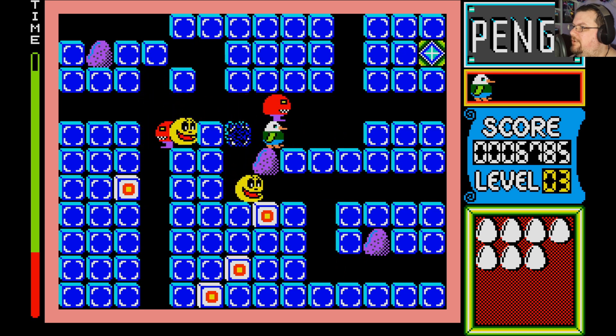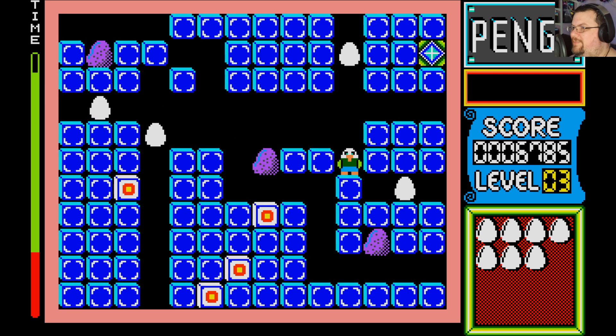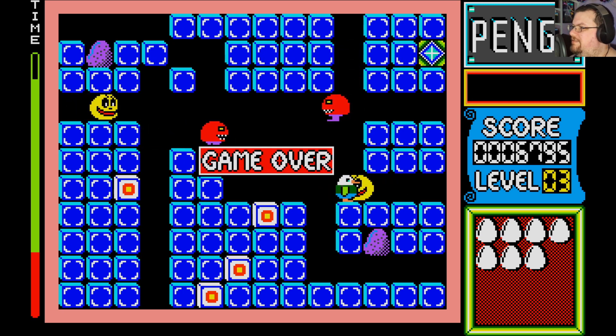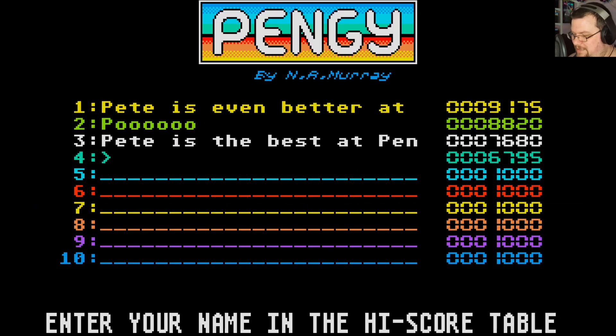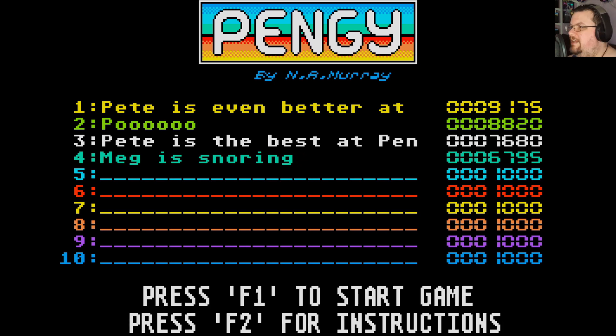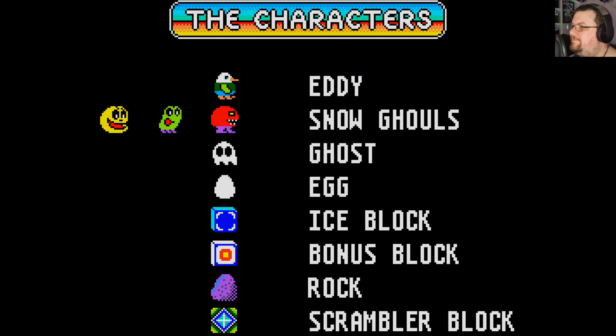My cat is still snoring — it's kind of adorable. It makes me want to pet her, but I know she'll wake up if I do that. Anyway, I think that's probably enough of that. That was Pengi by N.A. Murray, whoever the hell that is, published by Red Rat Software for the Atari ST. Thank you very much for watching, and I'll see you again next time.